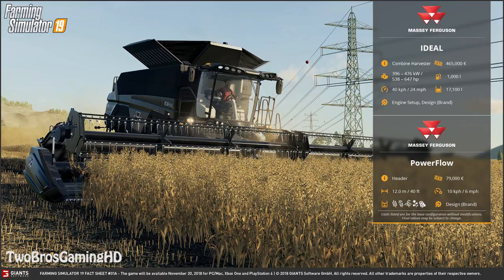The Ideal has the world's biggest grain tank in agriculture at 17,100 liters. You can change the engine setup from 538 to 647 horsepower and change the brand design between Fendt and Massey Ferguson. The header is a Power Flow header starting at 79,000 euros, coming in at 40 feet which is 12 meters. You can harvest at a maximum speed of 10 kilometers per hour and harvest crops like wheat, barley, canola, and soybeans.